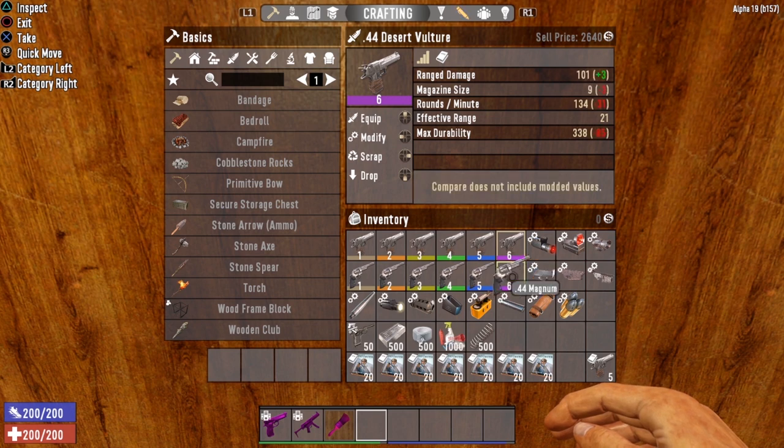Comparing the tier 6 Magnum: the base damage is almost the same. The thing to really keep in mind is that the .44 Magnum cannot be modified to increase the amount of rounds it can hold. It's a revolver — it can only hold 6. You can't swap the revolver mechanism for one that holds more rounds.